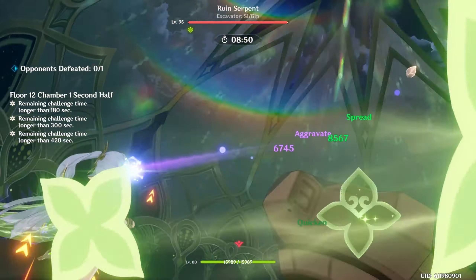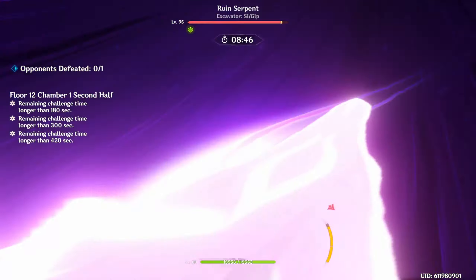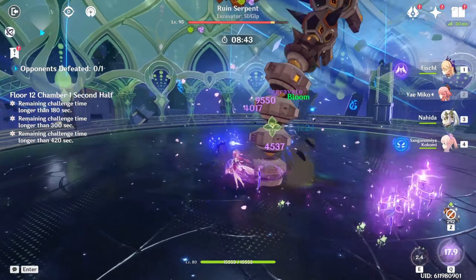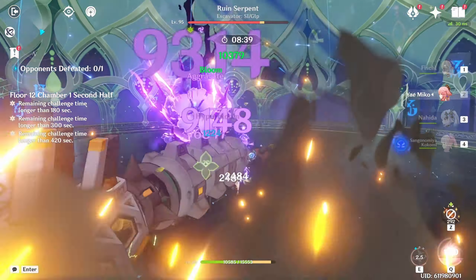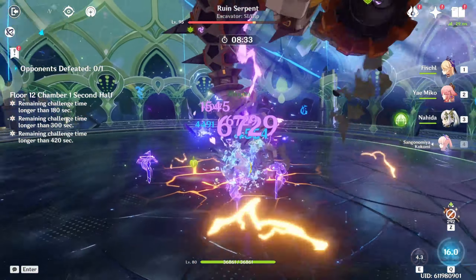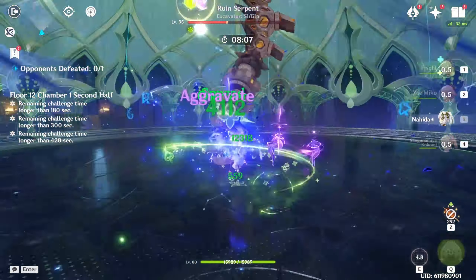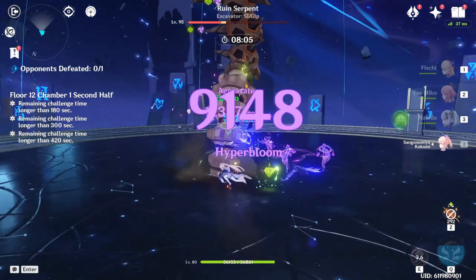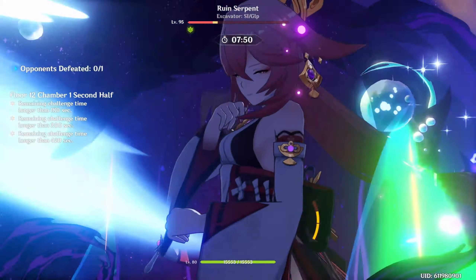Another great team is Quick Bloom. What Quick Bloom does is take the Quicken reaction as well as the Hyper Bloom reaction and combine them, allowing you to do Spread and Aggravate damage, as well as getting Hyper Blooms to do some fairly solid damage on top of all the damage you're already doing. This is probably one of the more well-rounded Yai teams, but there's nothing wrong with going pure Hyper Bloom either, as Yai has some solid options as well as decent ability to hit the Blooms.